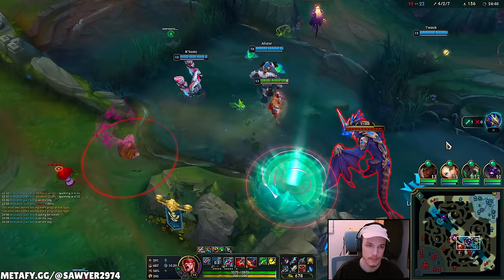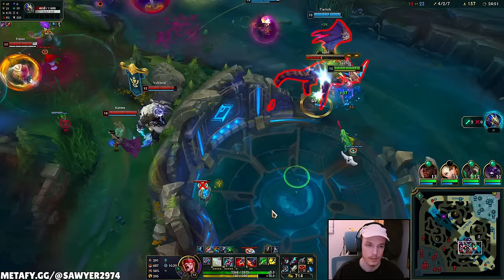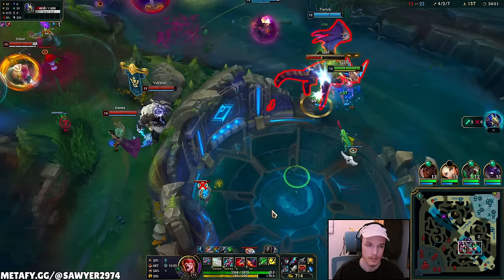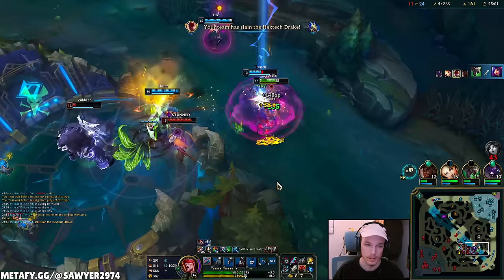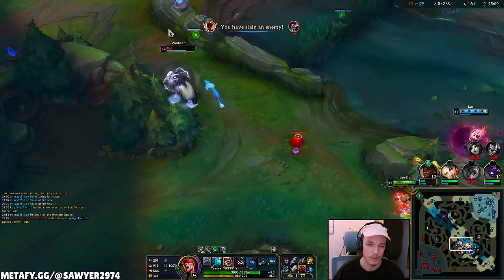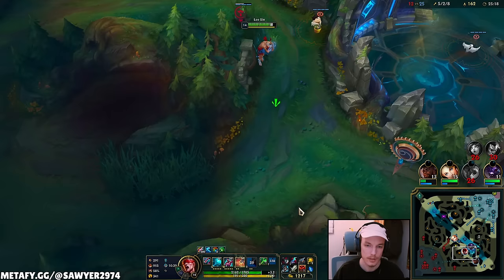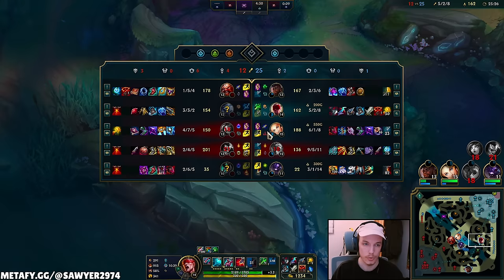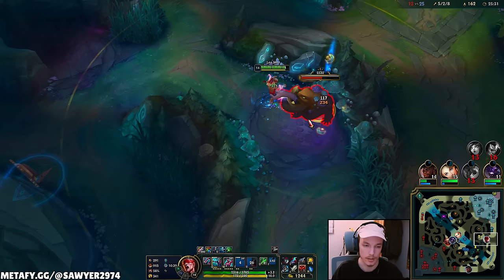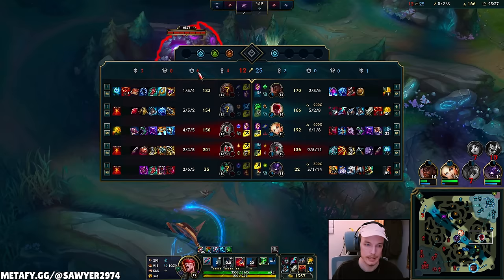Dragon time! Pulling it right here isn't the smartest — I always kick Volibear away. Ulti, E, auto, smite, Q, Q — sorry — auto, Q, auto, E, auto. I kind of messed that up, but it looks fine. We killed the mid and ADC; instead of chasing kills I'll farm camps, get XP, wait for ADC to reset, then go to Baron. I flashed onto Twitch to try to save him from Niko, but Yasuo flashed on top and that was the end of that.